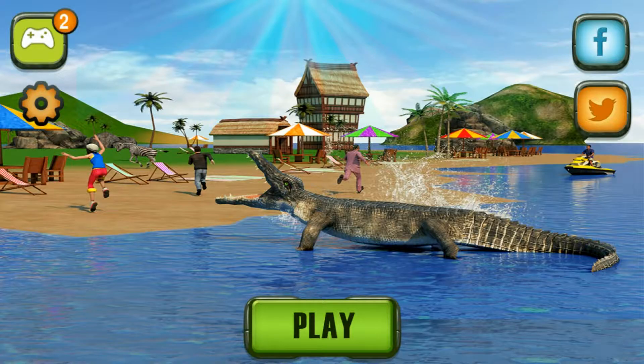So the story is that people are having a really nice time on the beach, and you just go underwater and plan for a surprise attack and eat the people. And your mission is accomplished.